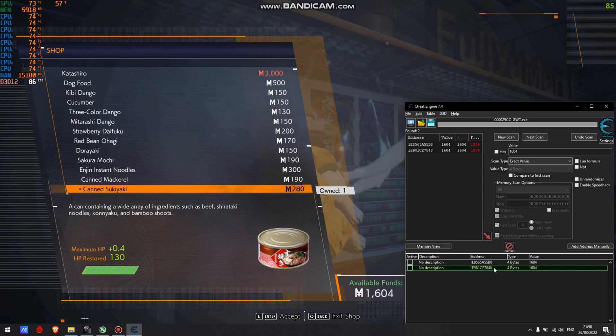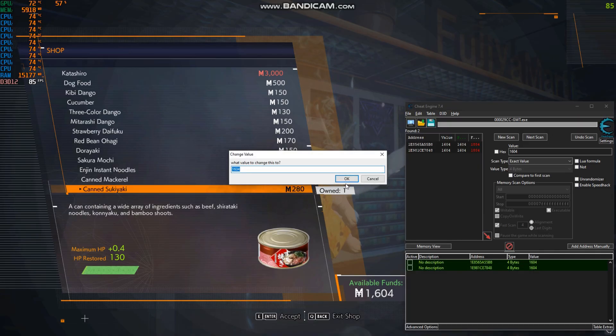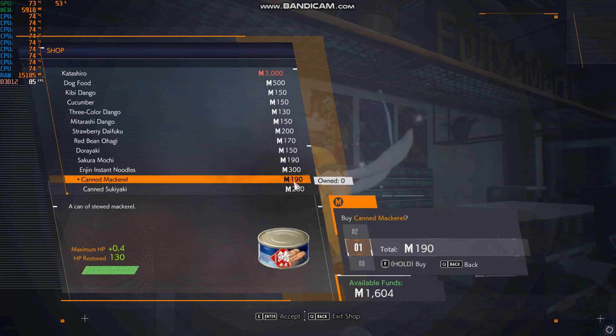Click on one of them, then Control A to select all. Double click on one of them from the value tab — if you don't double click on it from under the value tab it won't work. It's important to do it exactly like me. Now enter how much you want, hit OK and go.